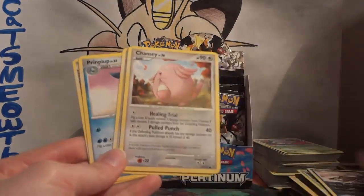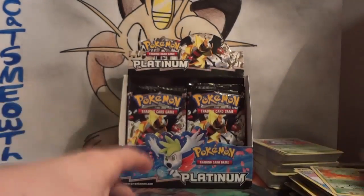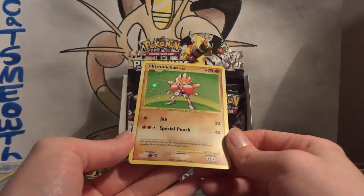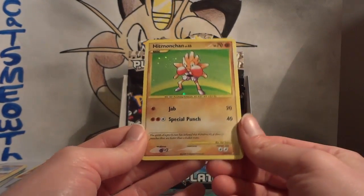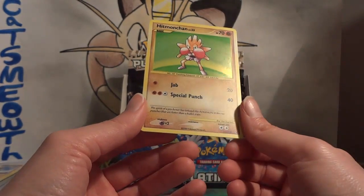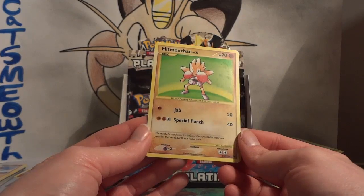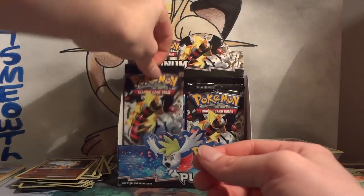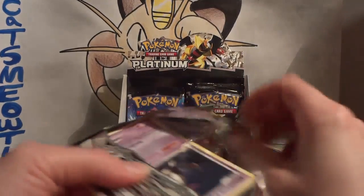Pack thirty-two: Kricketot, Poochyena, Chansey, Nosepass, Dunsparce, Prinplup, Memory Berry, and Carnivine. My reverse is a Chimchar. And my rare — nice — a Hitmonchan reprint! This is a secret rare as well — number 129 out of 127, so you can consider it a secret rare of the set. I honestly forgot about the reprints in this set. I knew there were extra cards, but when I saw the shiny, I just thought of the shinies. I'm intentionally not looking through my binders before I open these, just so I can be surprised. With 50-plus sets in the collection, it's easy to get them all mixed up, and that makes the openings a lot more fun.